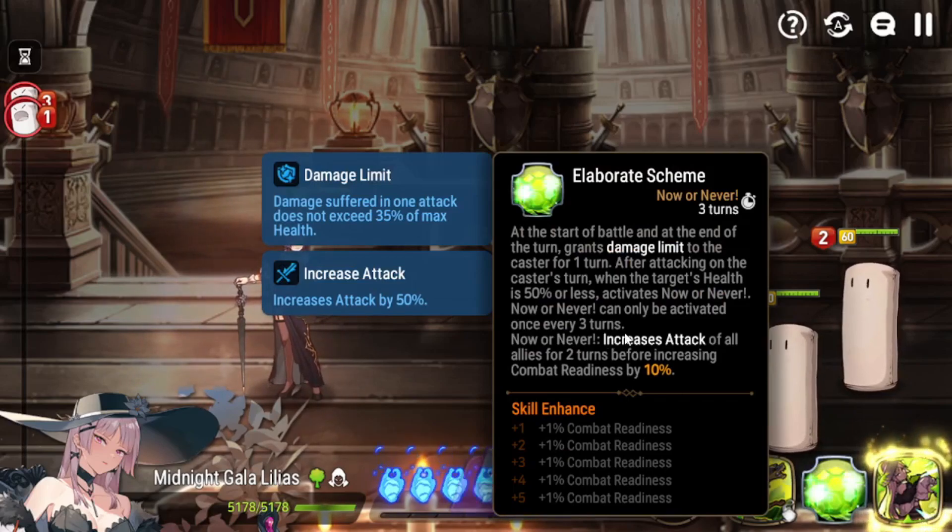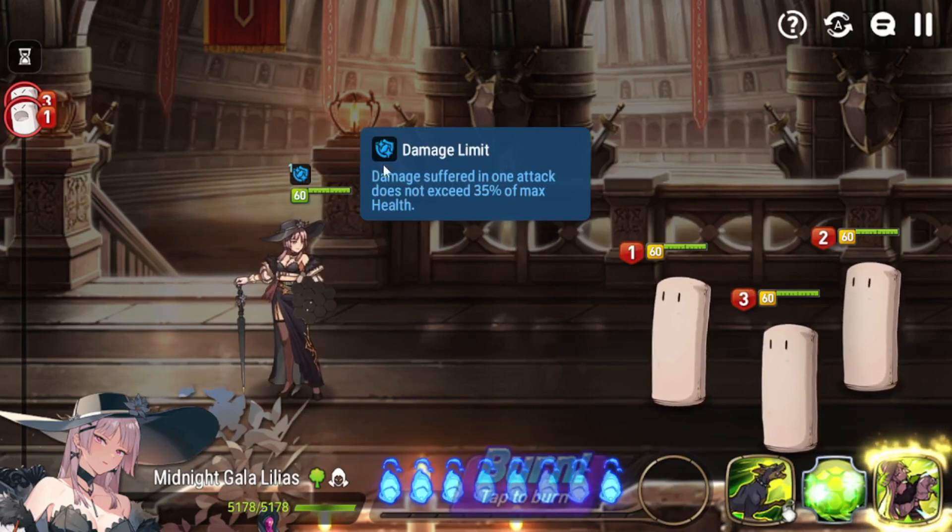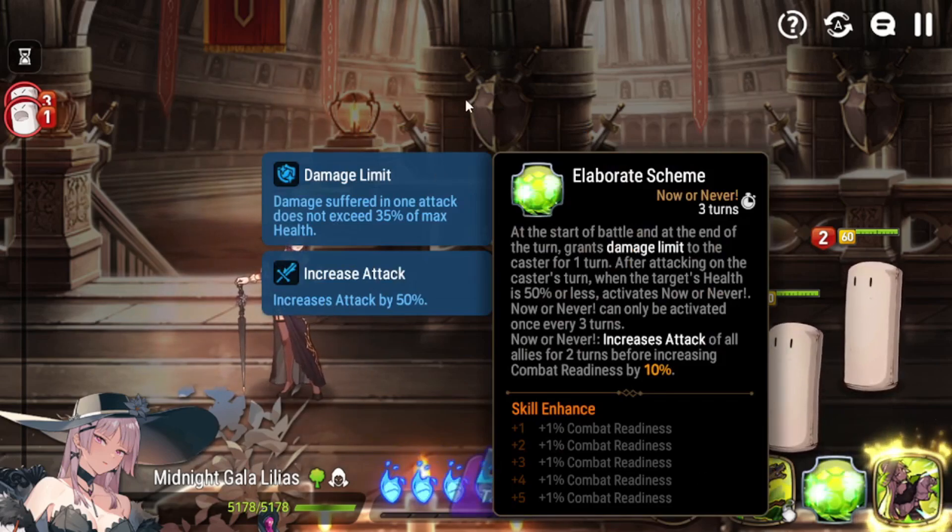Looking at her S2, 'Elaborate Scheme': at the start of battle and at the end of your turn, you grant yourself a damage limit. Damage limit will not allow you to take more than 35% of your max HP in one attack. Also, when you attack a target whose health is 50% or lower, you activate a 'Now or Never' ability that gives everyone an attack buff and also CR pushes everyone by 10%, which is amazing. This damage limit was initially supposed to be undispellable, but Smilegate changed it to a dispellable buff — as you can see, it has the black background instead of the solid blue, meaning it is dispellable.